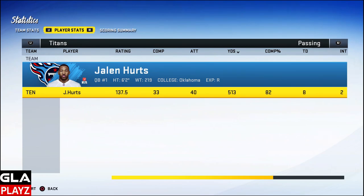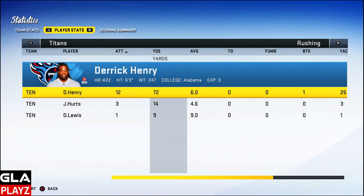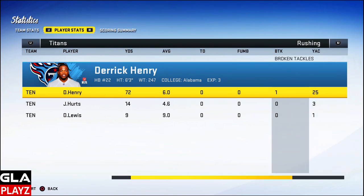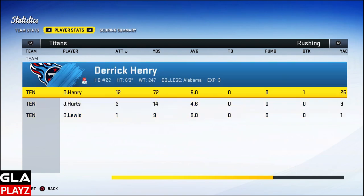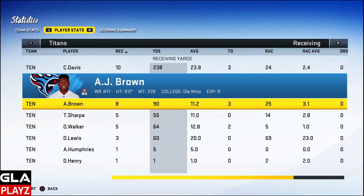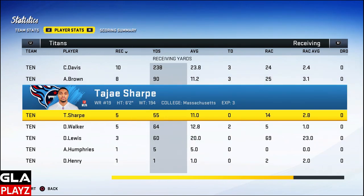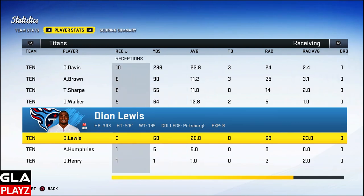This is why I like playing on All Pro — it's more fun. All Madden is difficult but I'm looking to have fun and put up a ton of stats, so this difficulty is perfect for career mode. Rushing: Derrick Henry had 12 rushes, 72 yards, six yard average — no TDs but had a few stiff arms, great game. Jalen had three attempts for 14 yards, Dion Lewis one attempt for nine yards. Receiving: Corey Davis had 10 catches, 238 yards, three TDs. A.J. Brown had eight catches, 90 yards, three TDs. Tasha Sharp had five catches, 55 yards, no touchdowns. Delaney Walker had five catches, 64 yards, two TDs. Dion Lewis also had three catches for 60 yards — really spread the ball out.